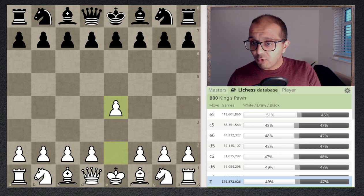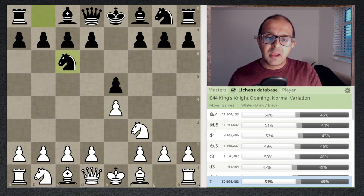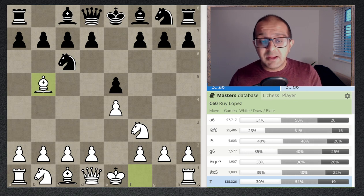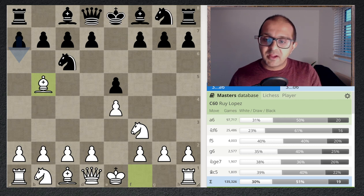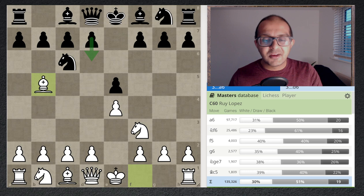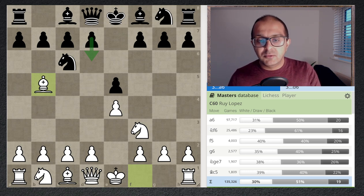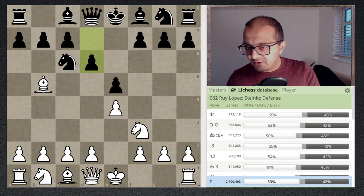We have e4, e5, knight f3, knight c6, bishop b5 — the Ruy Lopez. In this position, if we toggle to the master's database, top players play moves such as a6 (the Morphy defense) or knight f6 (the Berlin). Nobody really plays d6 at the master level — there are a few games but it's thought to be dubious. In the Lichess database, however, d6 is the second most popular move, known as the Steinitz defense.